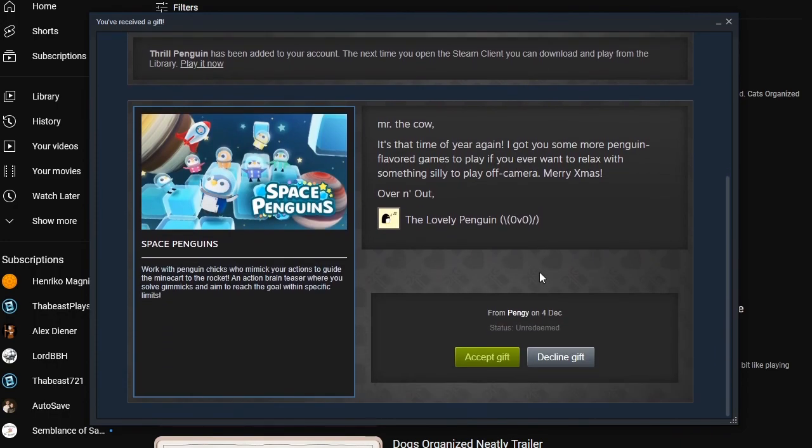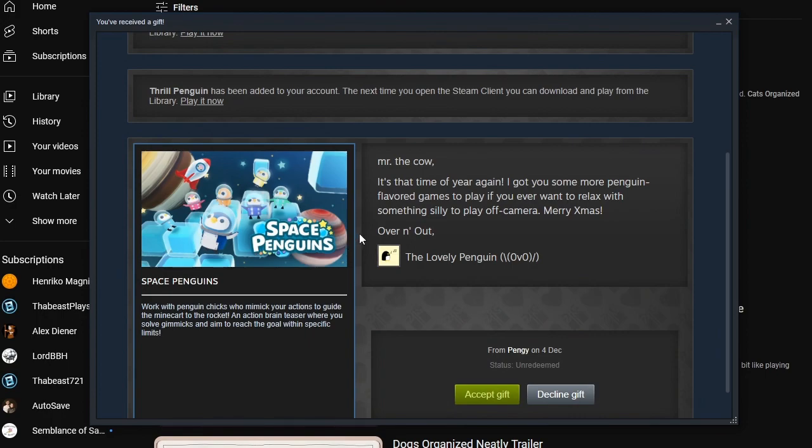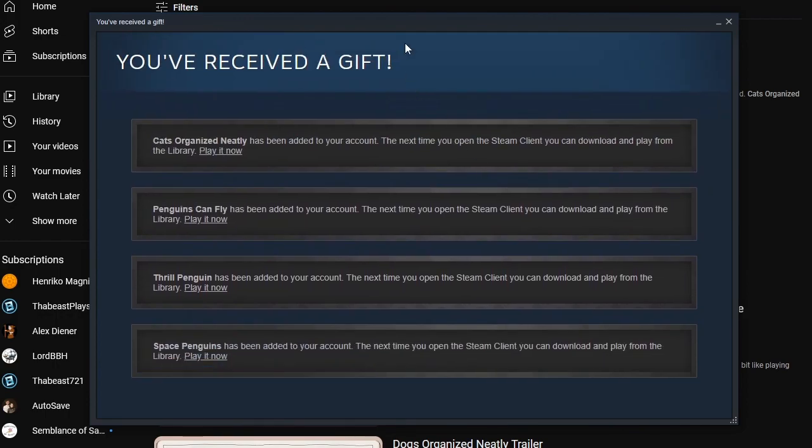And here we got Space Penguin. Space Penguins — work with penguin chicks to mimic your actions to guide a minecart to the rocket. An action brain teaser where you solve gimmicks and aim to reach a goal within specific limits. It doesn't quite rhyme, but it has that sort of same vibe. So I didn't seek out trailers for any of them because I just wanted to experience each new flavor of penguin video game as I was scrolling down. But I can find stuff for all of these, so I'm going to keep this beside.